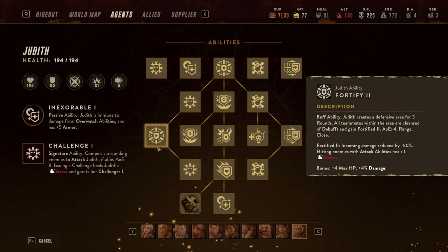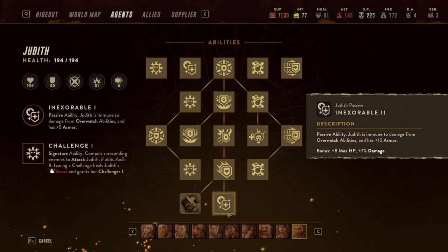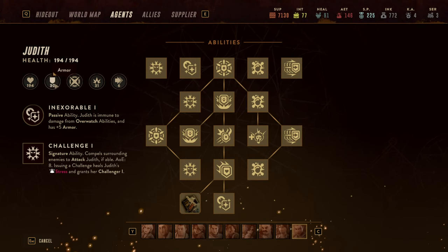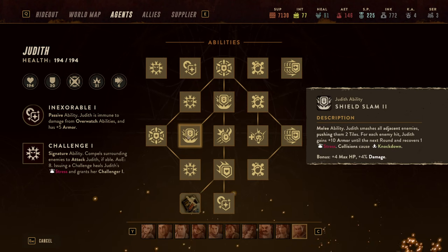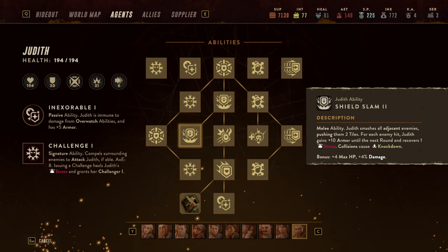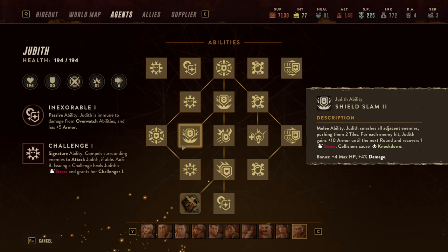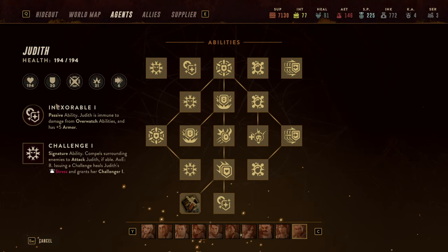Judith has a couple of other passive abilities: whenever she kills an enemy she gains 15 armor, she's immune to overwatch damage, and has plus 15 armor as a base. She comes with 30 armor as a standard. Running the combo of Sticky Grenade into Shield Bash into Shield Slam gives 25 armor from Shield Bash on the grenade target plus 10 armor per Shield Slam hit — that's 35 additional armor, putting her at 65 total. If she kills an enemy, that jumps to 80. It's crazy how much defense she can generate.